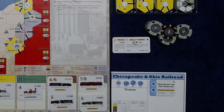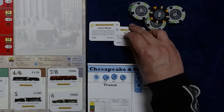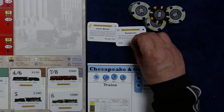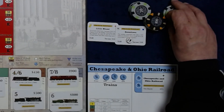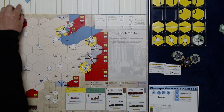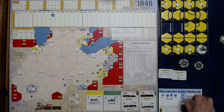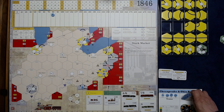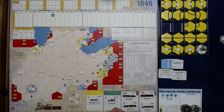Let's see what we can do with these two new privates. For this walkthrough I have $400 starting cash. We're going to assume we were able to get both Boomtown and Little Miami in the draft and that we decided to start the Chesapeake. Paying for the privates — $40 and $80 for Boomtown and Little Miami — we par the C&O at $80 and buy four shares, spending $320.